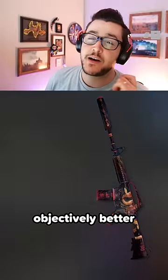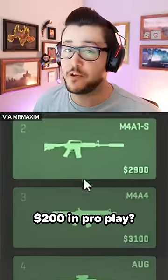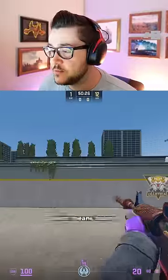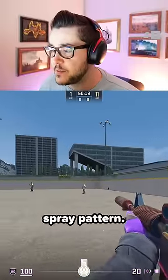Is the M4A1S objectively better than the A4? Basically. The M4A1S is $200 cheaper — and $200 in pro play, that's a big deal. It also has a silencer, which means tracers can't be seen through smoke. It's also a more accurate gun with an easier to control spray pattern.